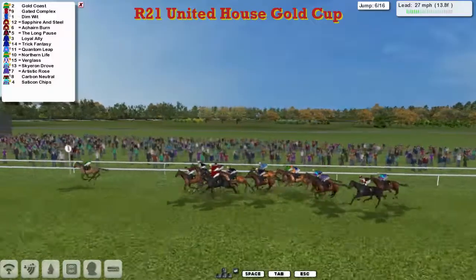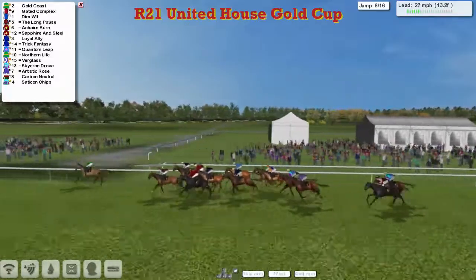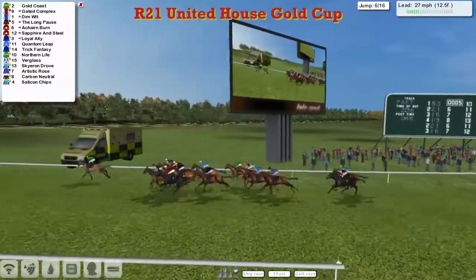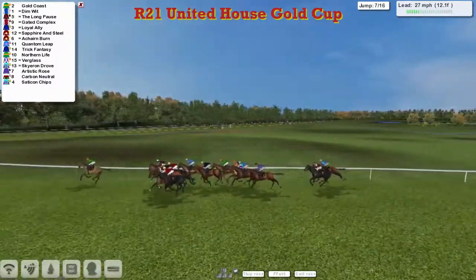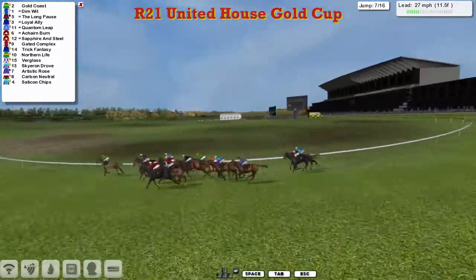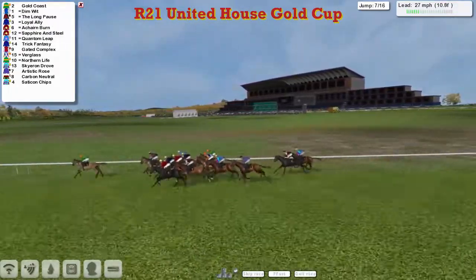Once safely over, Saticon Chips made a mistake at the back of the field. Coming up past the stands and the winning post, they'll go out for another circuit. Gold Coast is setting a pretty stiff pace. Gold Coast leads from Dimwit in second, then Gated Complex third, The Long Pause fourth, Loyal Ally fifth, Sapphire and Steel sixth, then Akane Byrne seventh, Quantum Leap eighth, Trick Fantasy ninth, Northern Life tenth, then Verglas and Skyron Drove, and finally the back three: Artistic Rose, then Carbon Neutral and Saticon Chips a little detached.